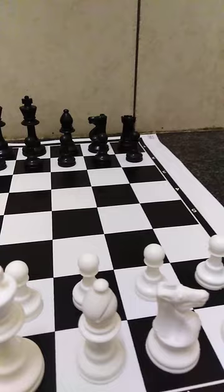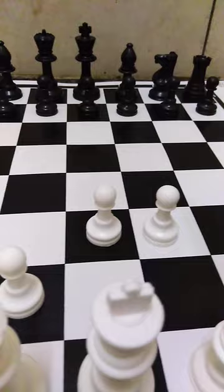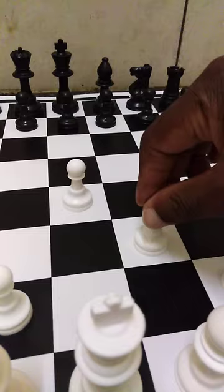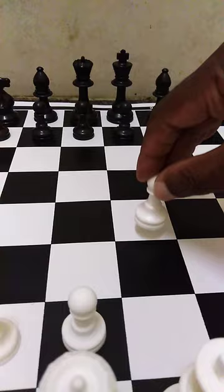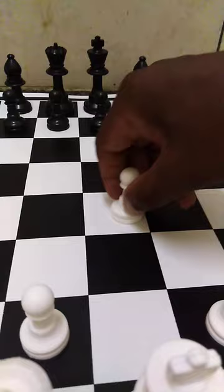The pawns move one step at a time. The only exception is when they start — if a pawn is on its starting square, it can move two spaces to open. But if it moves one step first, it cannot move two again. The pawns go straight in their own line, but they can capture on the diagonal. And the pawns do not go backwards — they always go forward.